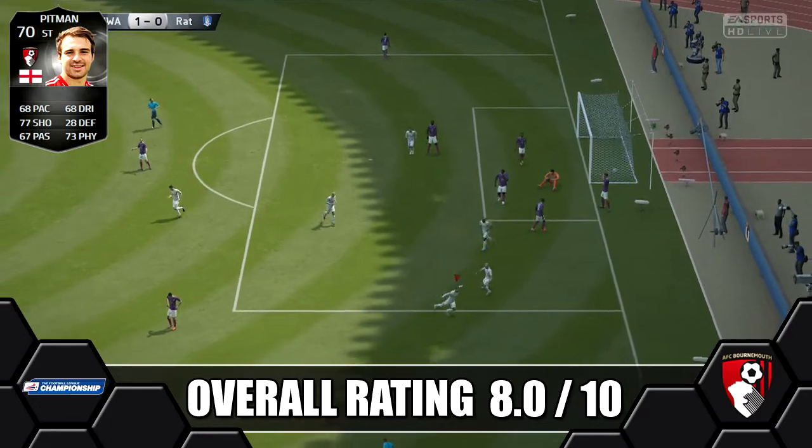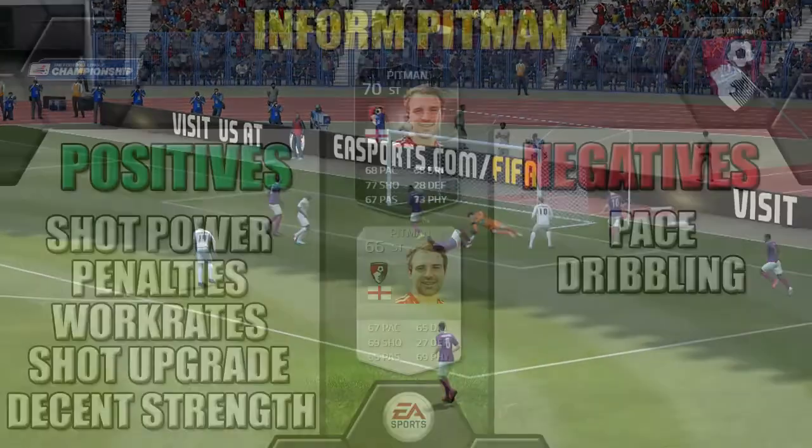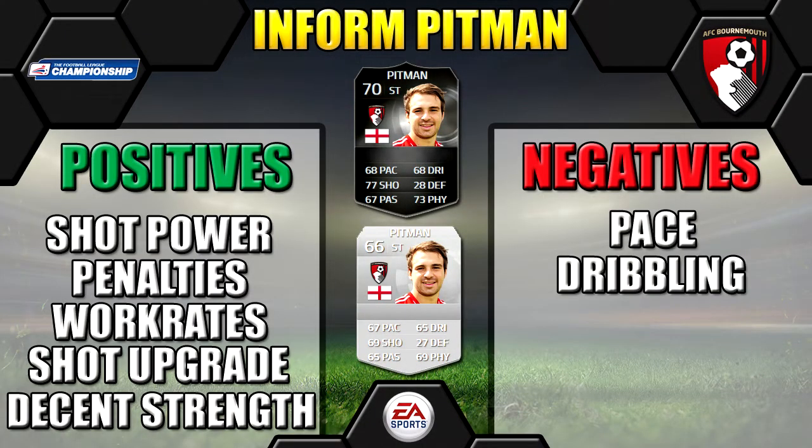We've really enjoyed using him in a silver team, especially with his Bournemouth teammates, and his price range is only 5k to 30k. We do recommend him if you're looking to make a Championship side or if you're a Bournemouth fan wanting him for your collection. He has great shooting for a 70-rated silver, but unfortunately he's hard to find due to EA's price range system — silver informs are so scarce on the market, and EA really need to rethink the price range or readjust the card weight.